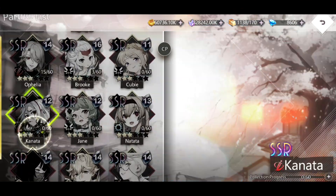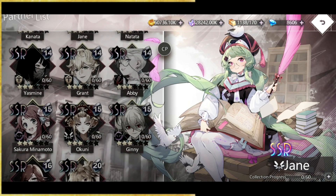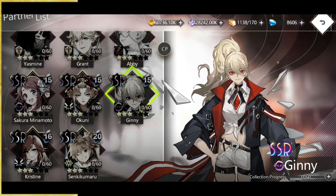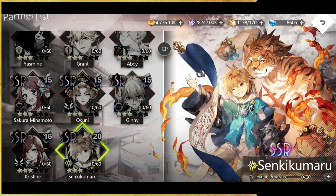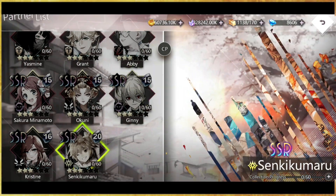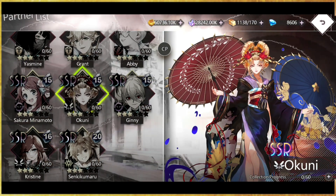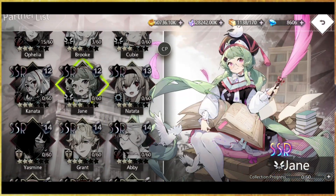There are three new characters. We got Jane over here, who reminds me a lot of Phoebe. We also got Jinny — her eyes are beautiful but the design is the best, not gonna lie, though she kind of looks bland. Then we've got Senku Kumaru. I do like this design — it looks very very nice. Out of all the new characters that came out I prefer this one just because of the uniqueness and different art style compared to the others.